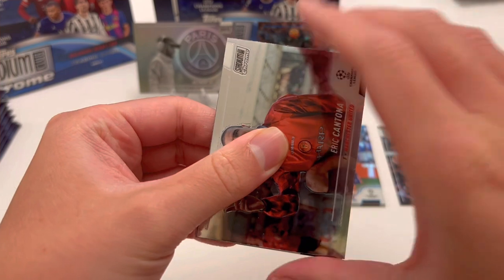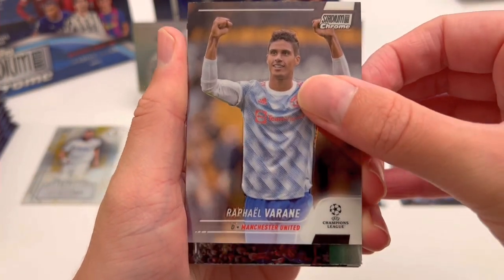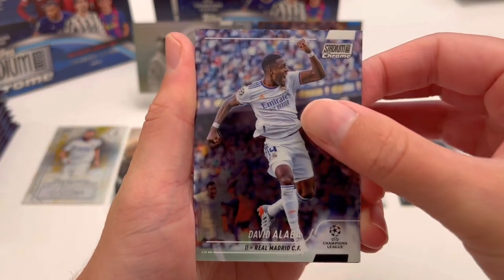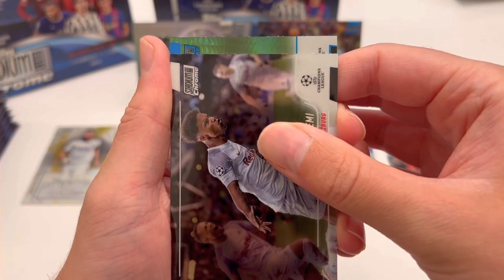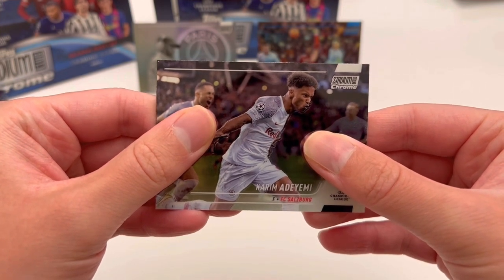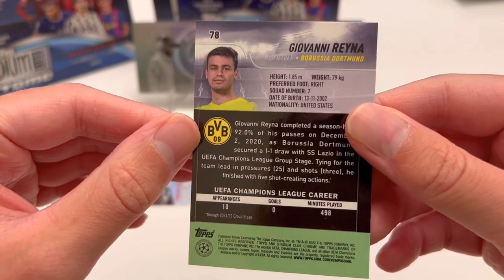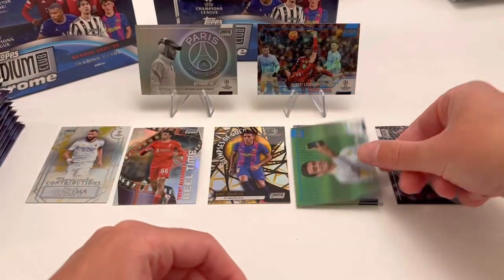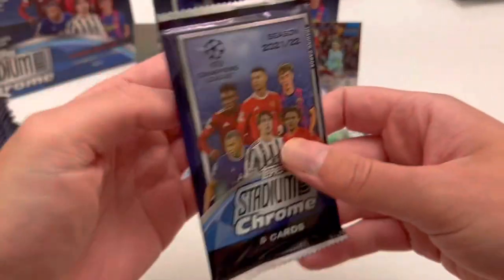Final card of pack one — it's a Blue Prism, and it's a Borussia Dortmund midfielder. Could be Bellingham? No — it's Giovanni Reina! A kid with a lot of potential right now. Giovanni Reina blue prism from pack number one of box two, which means the numbered card is hopefully still hiding somewhere in this box. I may have missed a few refractors as we go because they look so similar — I'll recap at the end.